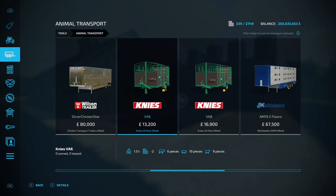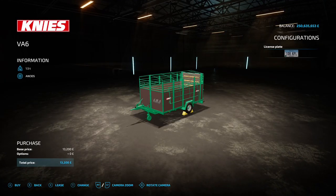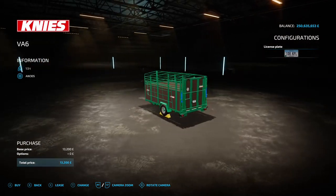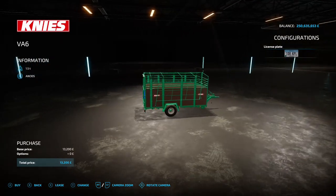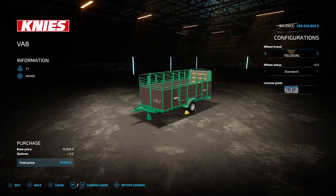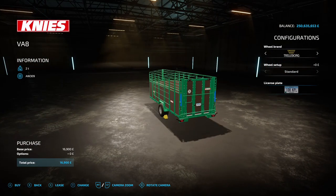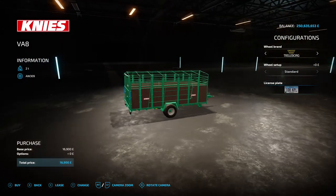Next up is the Knees VA Pack by Vertex Design — 7.3 megabytes on the download. You'll find these under Animal Transport. You've got the VA6 and VA8. The VA6 does six cows, ten pigs, and nine sheep; the VA8 does eight cows, twelve pigs, and twelve sheep. The VA6 has no options — it comes as it is. The VA8 lets you change tire brands and license plate. They pick up your animals from the dealer rather than paying to have them transported to you.